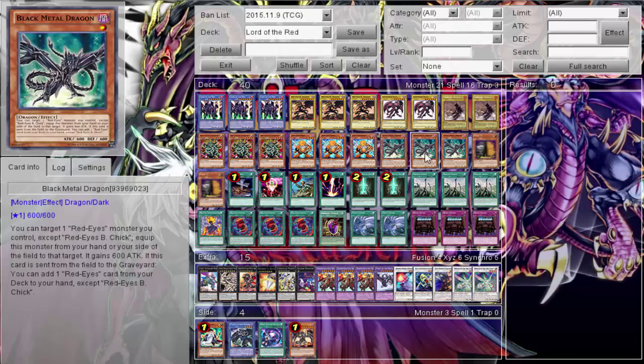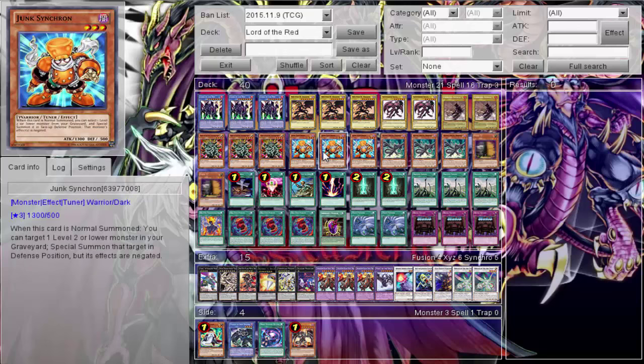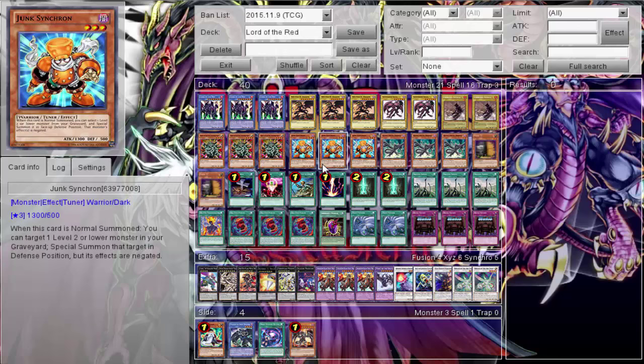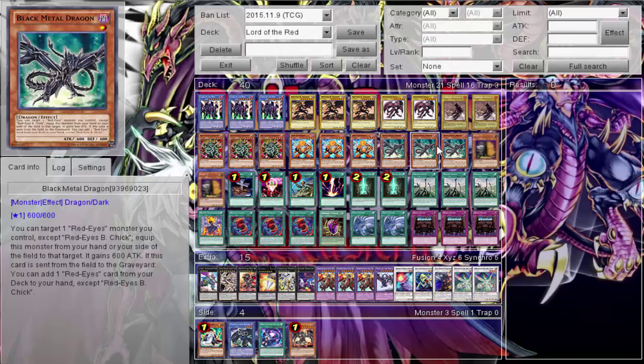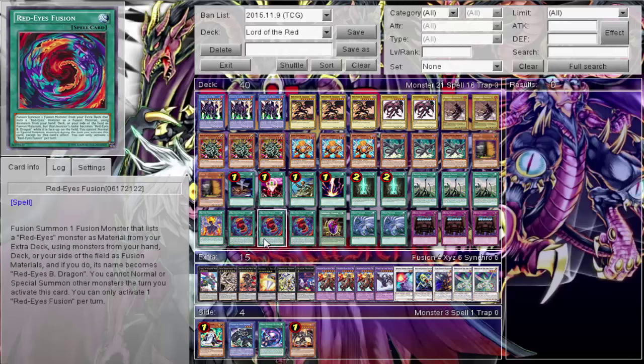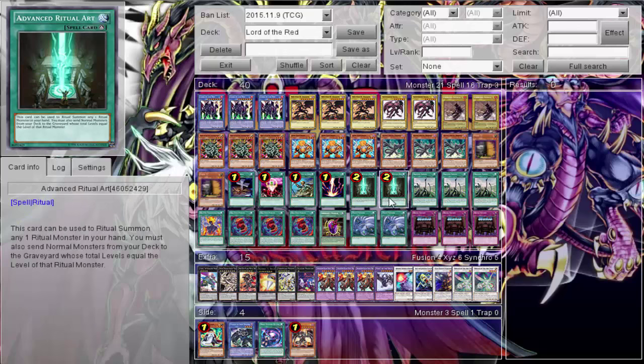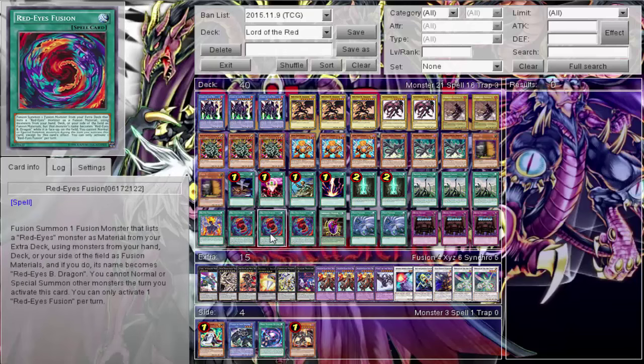For spells: Foolish Burial to send Black Metal Dragon to the graveyard, and One for One to special summon Black Metal Dragon. I'm trying to get Black Metal in the graveyard to pull off the Junk Synchron plays. Someone suggested I run Tuning, but it didn't seem necessary - I'm already running one ROTA and three Junk Synchron. Running three Tuning when I'm only searching for Junk Synchron would throw off the ratio, and I might mill something I want to revive from the graveyard, so I didn't want to risk it.